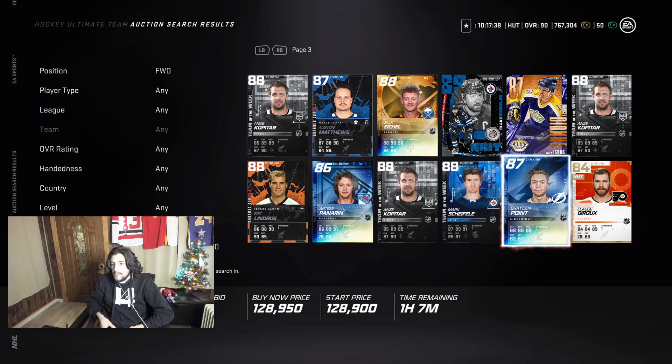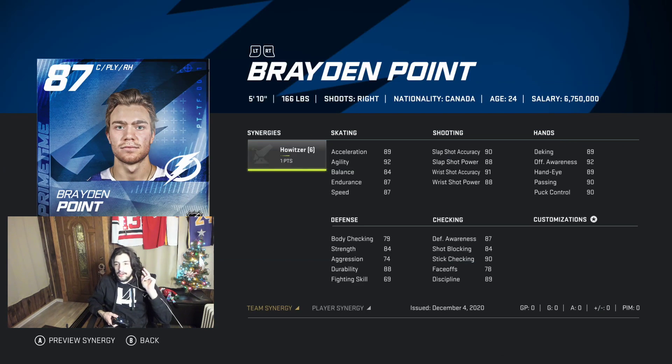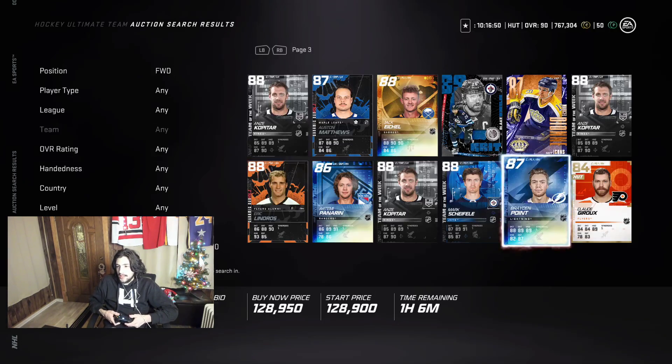I'm also a huge fan of this Braden Point card. He has Howitzer, though he's not really a center — 78 faceoffs, way too low. But give him Howitzer and boom: 90 shot across the board — 90 slap shot accuracy, 91 slap shot power, 91 wrist shot accuracy, 91 wrist shot power. That's amazing. His skating is already at 90 before you activate Distributor, which gets him to 93 speed. He's a perfect winger. You can get him for about 120-128k.